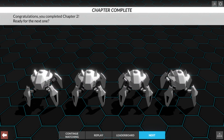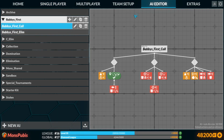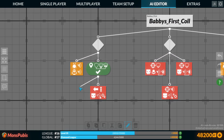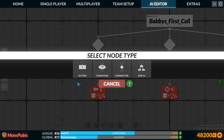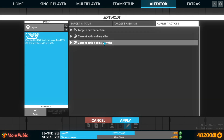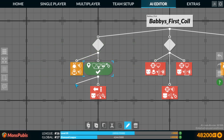And so that's the end of chapter two. Though I do want to take a look at this. This bot functions pretty well — it cleared chapter two rather easily. There are some improvements we could still make. Namely, what we could do is add the condition here to make sure that enemies are attacking me, and then add a drop resource node.